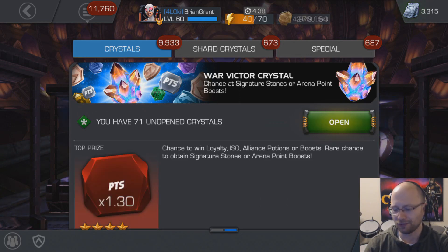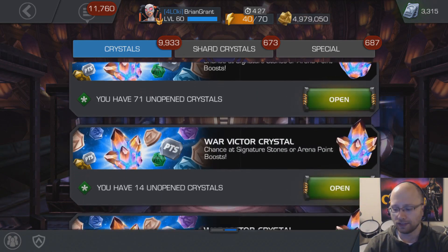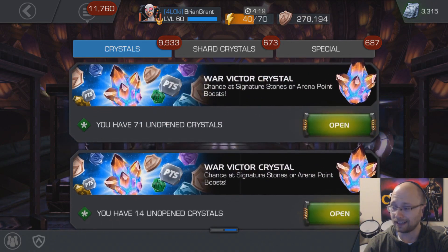I want the loyalty so I can finally get the four-star Unstoppable Colossus, as I only have the five-star version right now. But really I just want the boosts — I'm hoping to get a bunch of attack boosts, actually. It's really the only boost that I need at the moment. I have plenty of the champion boosts that give 20% to attack and health.